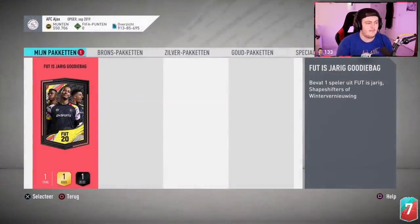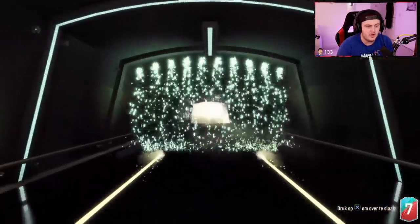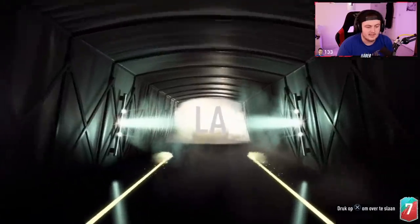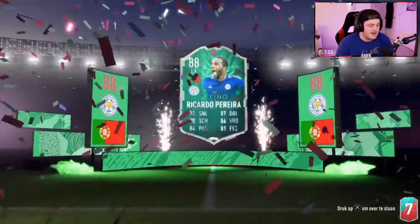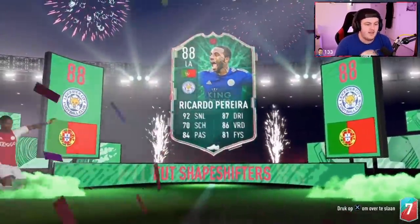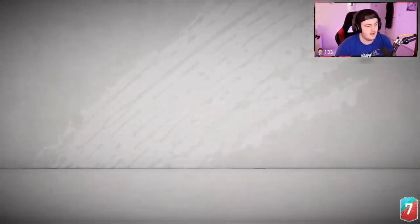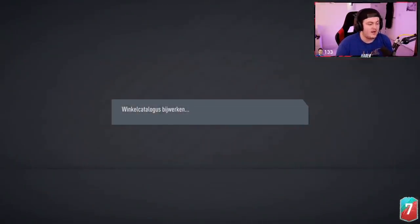Now it's time for the main one — the FUT Birthday Party Bag. Anything but de Gennaro. Come on EA, show us a FUT Birthday. It's a Shapeshifter — good start. At least it's Ricardo Pereira — that could have been really bad. That's actually a pretty good card, pretty usable. The stats on this card are really good. Could have been way worse.